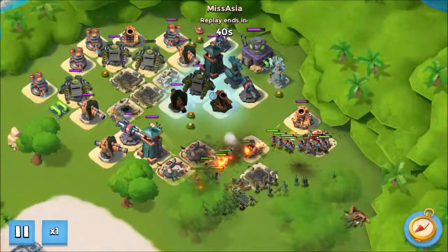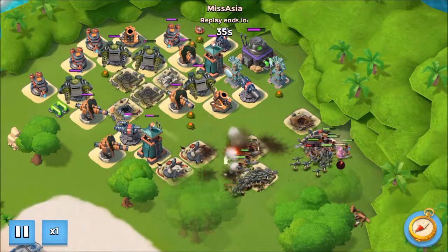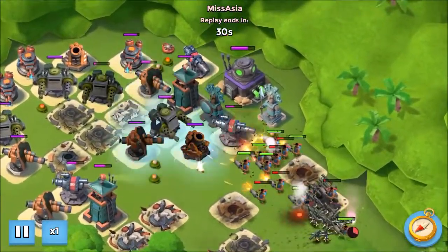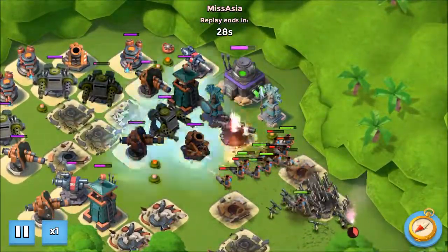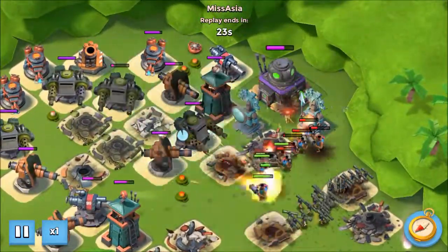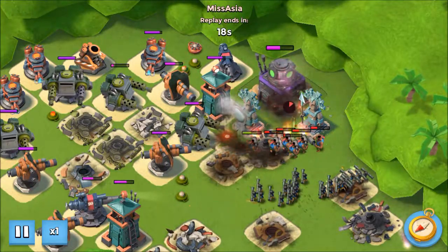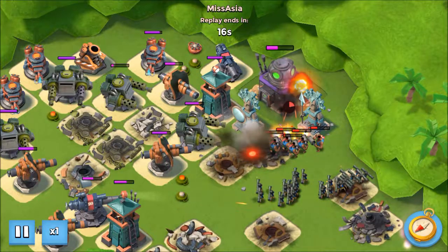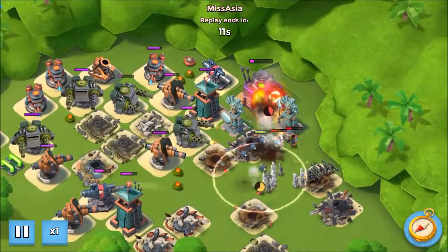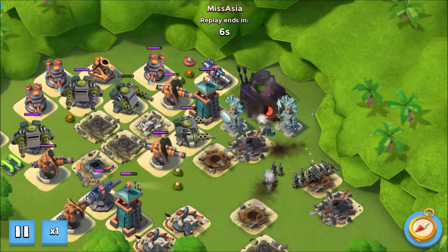Zuka is well protected by the heavies behind, taking out defenses like the mortar. Flaring again because the four Boom Cannons are now doing work on my heavies. I shock the twin Boom Cannon, but the heavies are running low so I flare them straight up to the HQ — and the HQ goes down! Three, two, one — boom, shaka-baka!